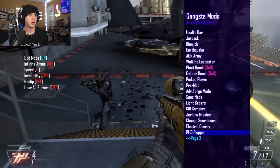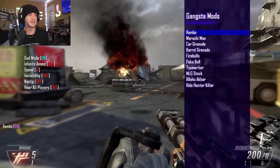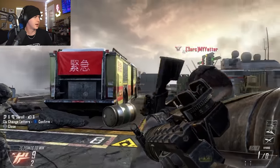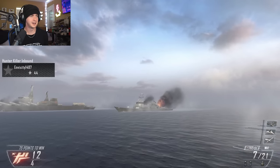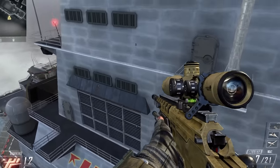It works. PhD Flopper also works. The Rambo mod just straight up gives you a death machine. Typewriter lets you type whatever you want to the lobby. Ride hunter killer — so you literally just ride on top of a hunter killer.